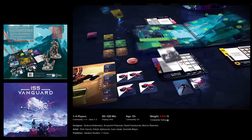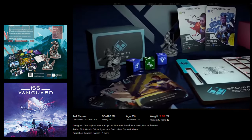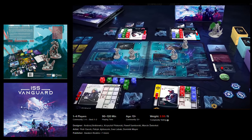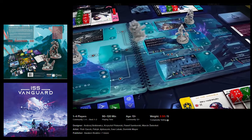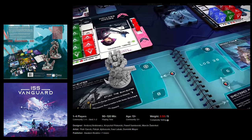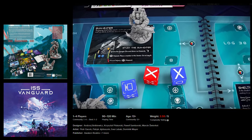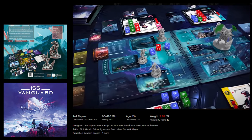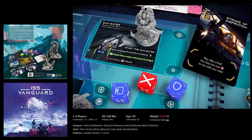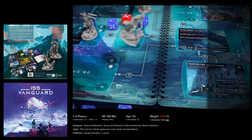ISS Vanguard is one of the most expensive games in today's list, but it is superbly designed and crafted. It is a cooperative campaign board game for 1 to 4 players set in a sci-fi adventure, where players take on the roles of four sections on board the first human ship that has the potential to explore outer space. The campaign features a branching storyline, challenging player choices and unexpected twists. The game comes with over 100 different crew members, each with unique characteristics. Gameplay is divided into two main stages: the ship phase and landing on planets, where players manage their ship, make decisions, and prepare their crew for landing on the next planet.